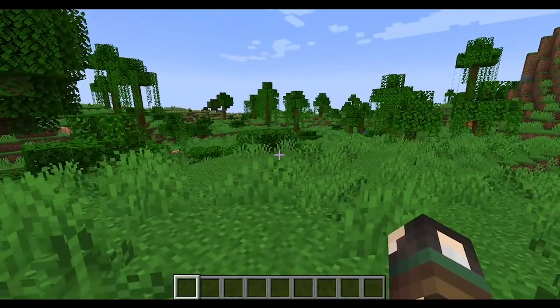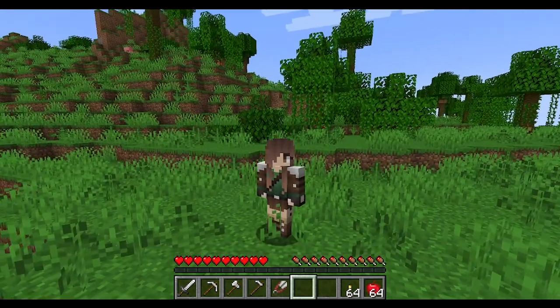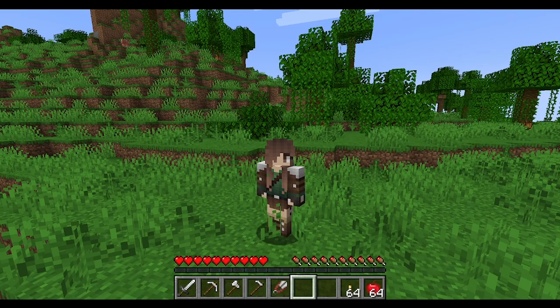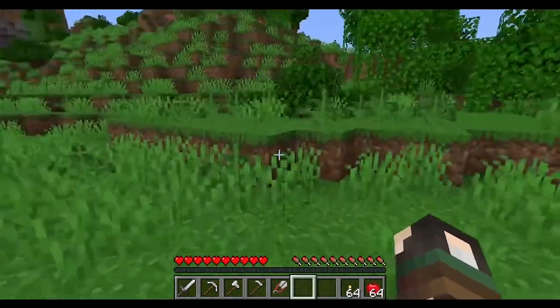Let's switch into survival mode so I can show you a sword, pickaxe, and other items. In survival mode you have damage — if your hearts go all the way down you die. In survival and adventure mode you respawn at a bed, but in hardcore mode if you die you're done. You also have a hunger meter, and if it goes all the way down it starts taking off your health.